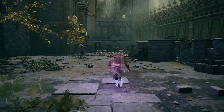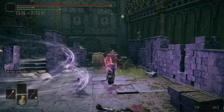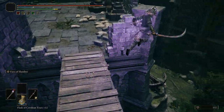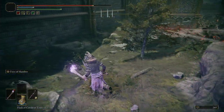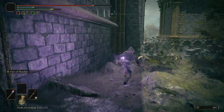There are two Banished Knights right here — we're just going to go ahead and run past. They might fly at you. Hop off right here, down onto here, and then you can kill this guy. Then I'm going to head up this way and just jump across.